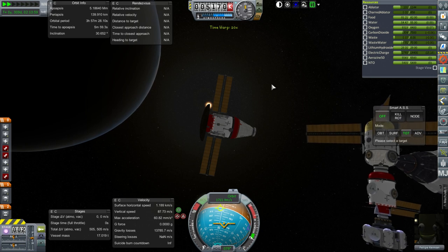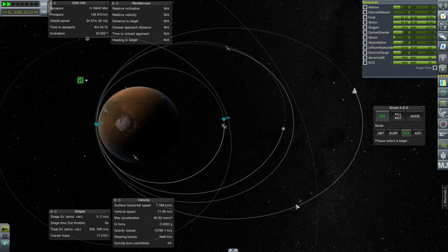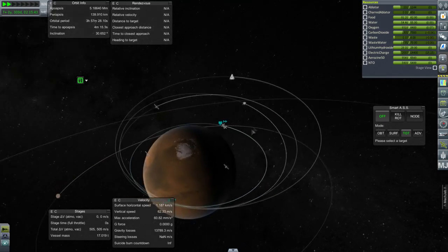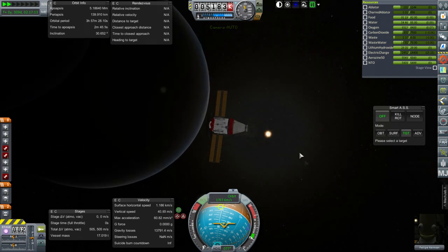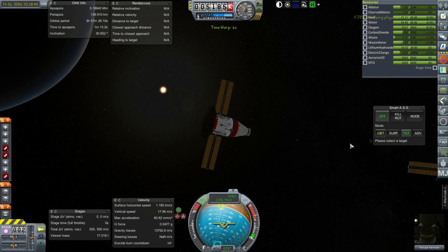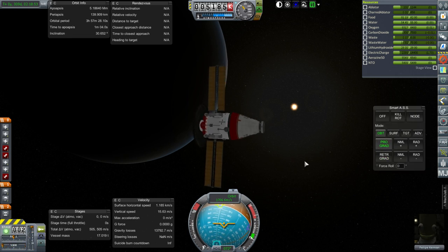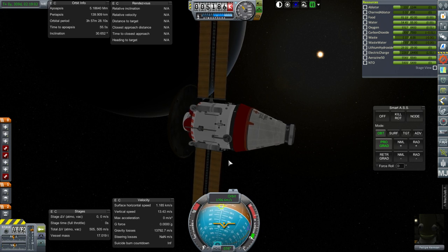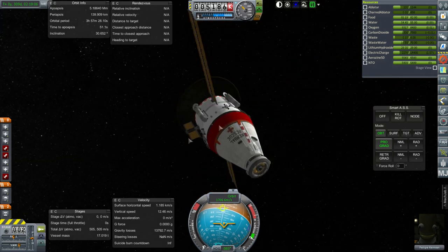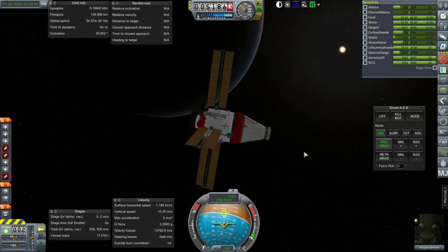The first thing we're going to do is some aerobraking passes to bring our orbit down — we're pretty high up here. We'll just dip slightly into the atmosphere to bring our orbit down, and also make sure we get close to our pre-existing base. We do have a mild reaction wheel, so I'm going to turn off RCS and test how quickly it can turn. While we're on our way, we should extend the solar panels fully.